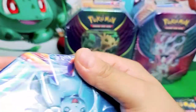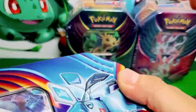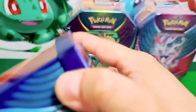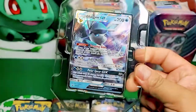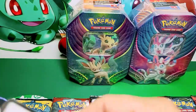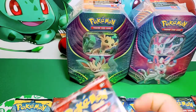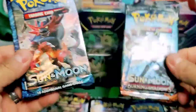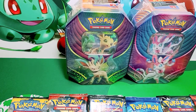Let's open up our Glaceon tin. The tins are beautiful — look at this, all the Eevee Evolutions are on this tin. I found them in my closet, not in my inventory. Here is the code card — you guys can have fun with that. We have a Crimson Invasion, Burning Shadows, Sun and Moon base, and another Evolutions pack. Very nice, it's looking very good, guys.